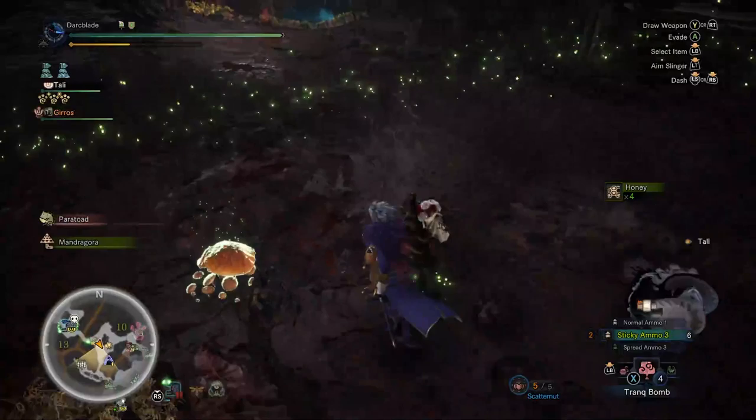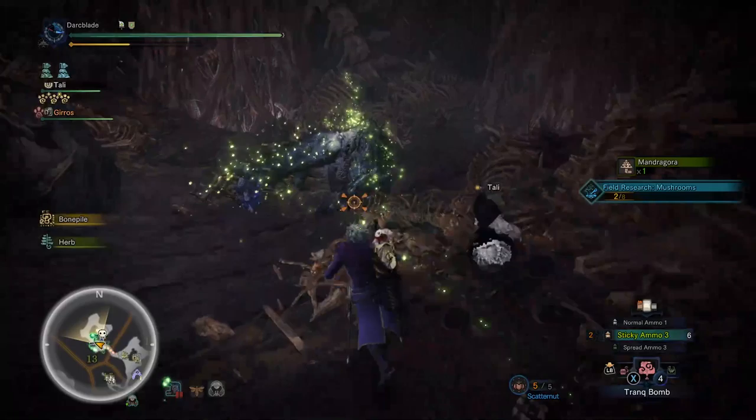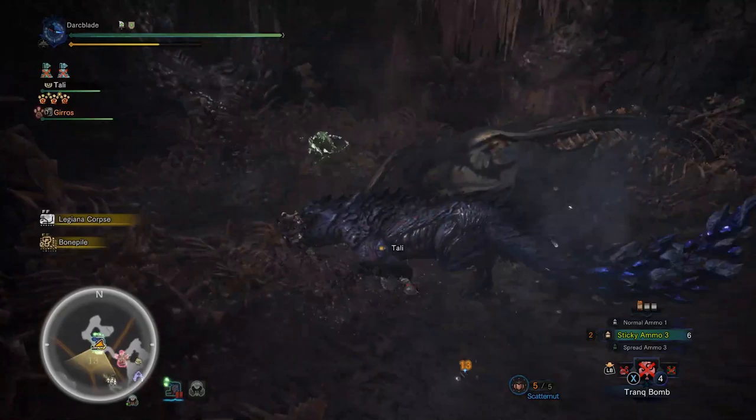So those are all the limited bounties we have today — nice and simple, and can be done really easily in just 2 event quests. All you have to do is take on the event quest Servants of the Vale, which has players taking on an Acidic Glavenus and Ebony Odogaron in the Rotten Vale. This will complete the Ebony Odogaron limited bounty, the hunt brute wyvern limited bounty, and put a dent in the remaining ones.